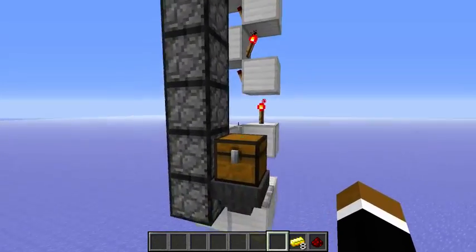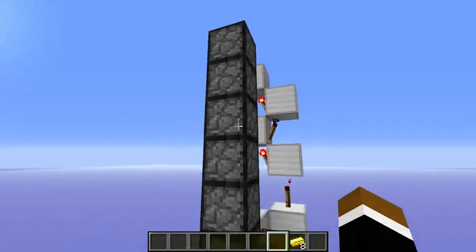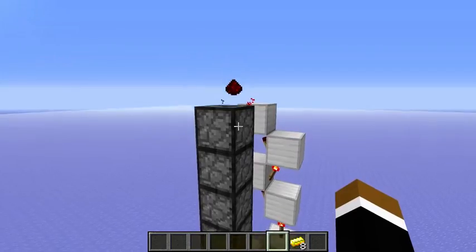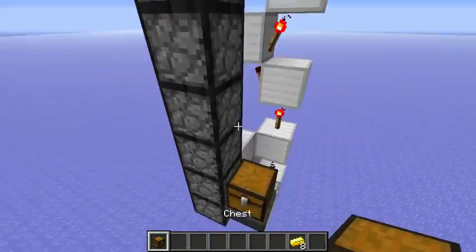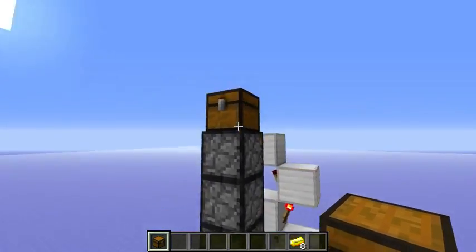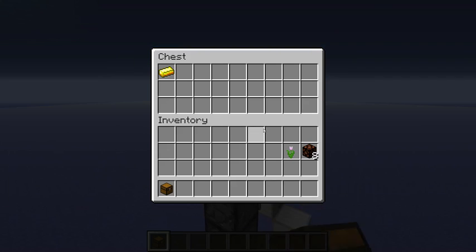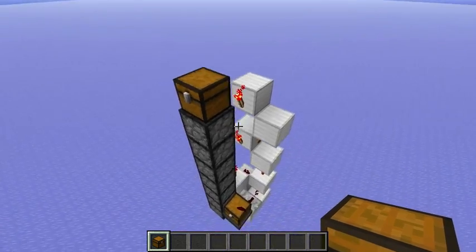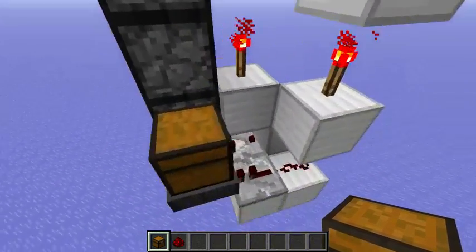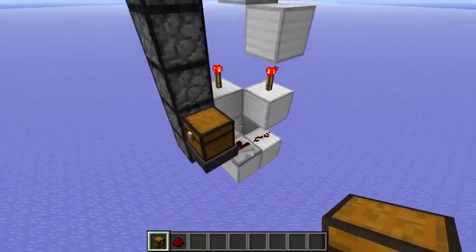Okay, so let's see it working — we put in your item as a test and it will be transferred up. One item got shot up silently; only the top dropper wasn't silent. I've put in eight gold ingots to transfer all the ingots up. And yeah, from looking at it you can already see how to build it.